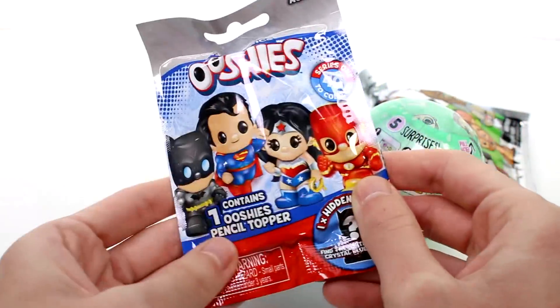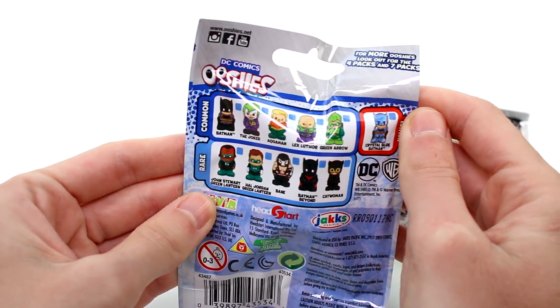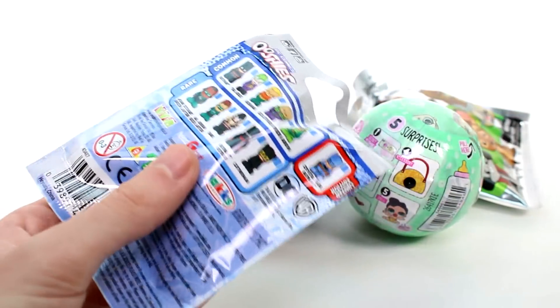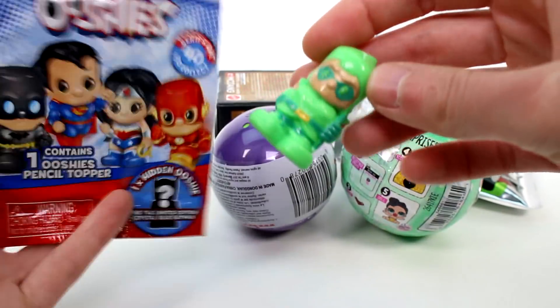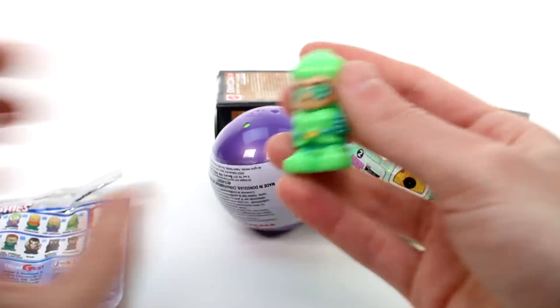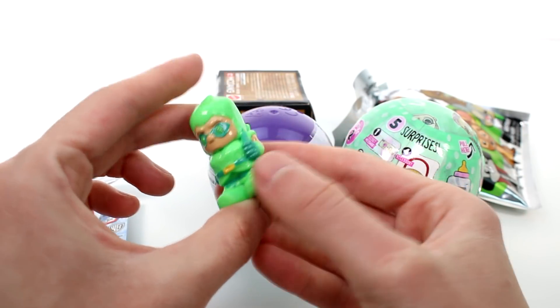Let's go ahead and open the DC Comics Uchis — these are the ones you can get in the blind packs. Hopefully we'll find the Crystal Blue Batman. There's no tear strip on this. Let's see what we have — oh, is it the Green Arrow? Yes, I think so. He's a common, but he's so cool. I like Uchis, they're so cool.